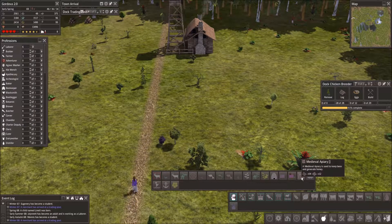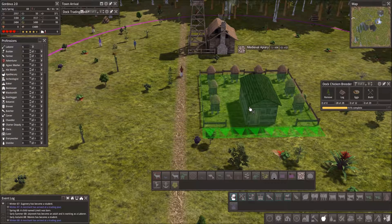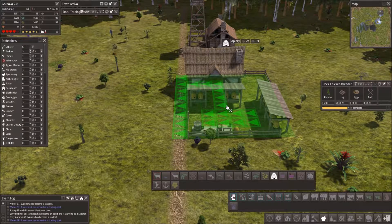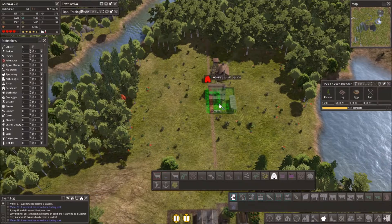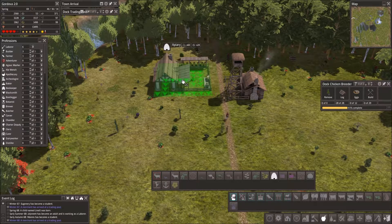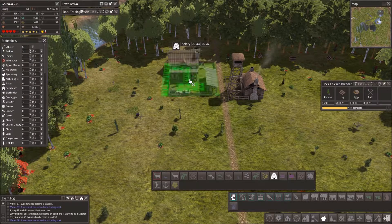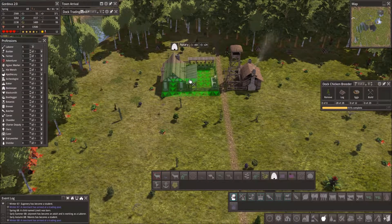Then we have this medieval apiary which only produces honey - it looks very different, and I really like the look of it. I don't want to take up too much footprint here because we do have the forester. I'm thinking maybe we're gonna put in one of these and maybe a couple of the bee shelters. I think we're gonna put it right there - it needs 60 logs and 24 stone, we have that. And we're gonna focus on honey right now because we need the food.